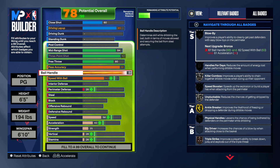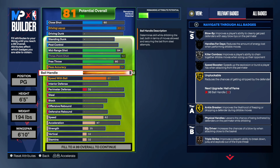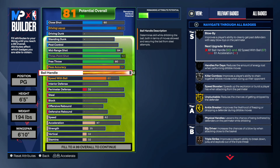Next is ball handle — you guys want to go with 92. We want 92 ball handle so we can get all the dribble moves we need. We'll be able to combo up and be fast on this 6-5 build. We get killer combos on silver — if you want gold killer combos you'd need to go to 93, but that could cost you something important elsewhere, so I recommend staying at 92. You get unpluckable on gold so you don't get ripped, and angle breaker gold — angle breaker really works this year when you're cracking angles.